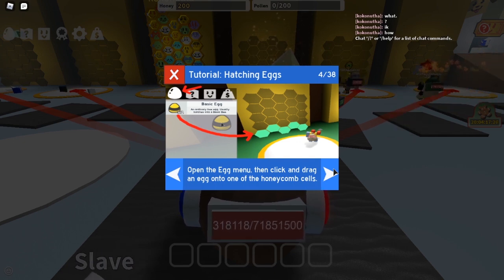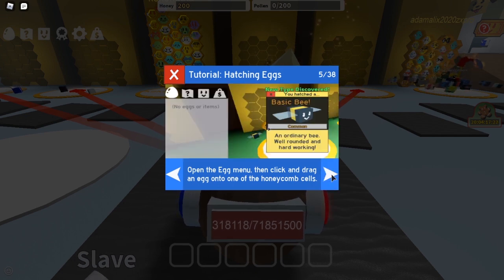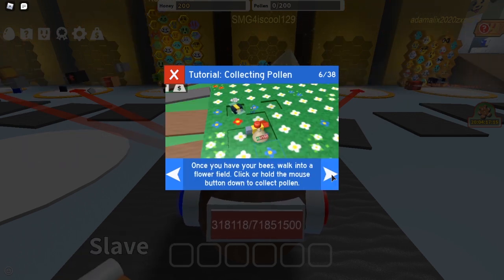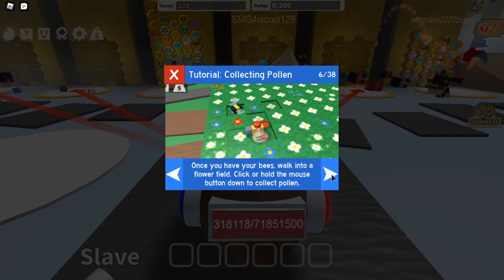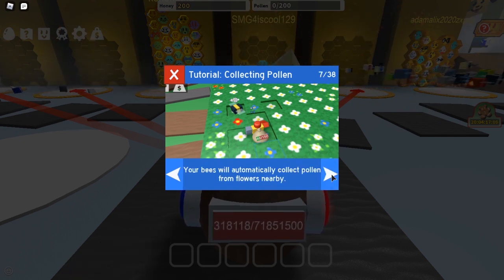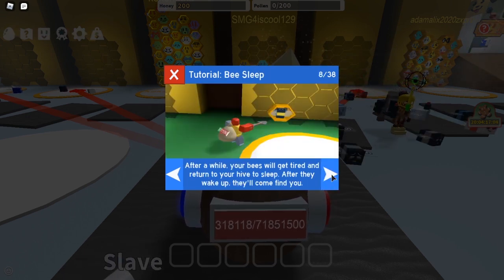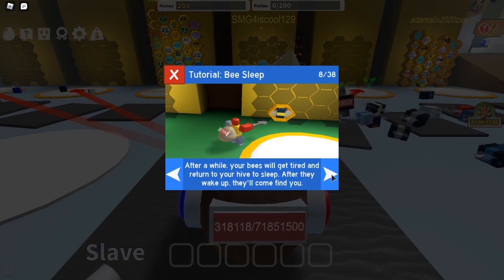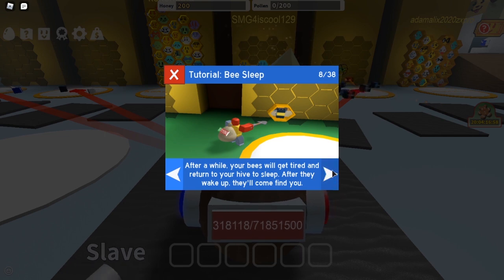Open the egg menu. You can then click and drag an egg onto one of the honeycomb cells. Once you have your bees, walk into a flower field, click or hold the mouse button down to collect pollen. Your bees will automatically collect pollen from flowers nearby. After a while, your bees will get tired and return to your hive to sleep.